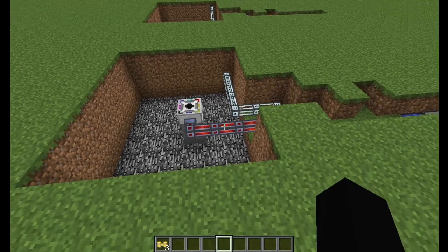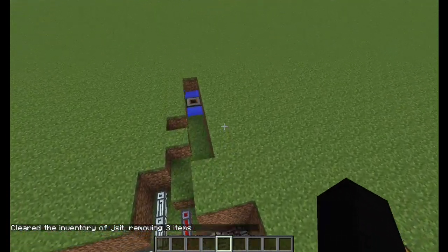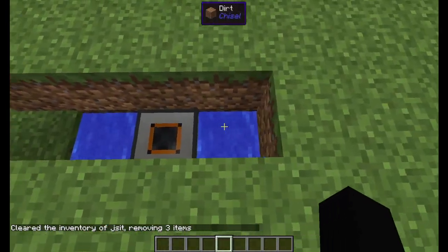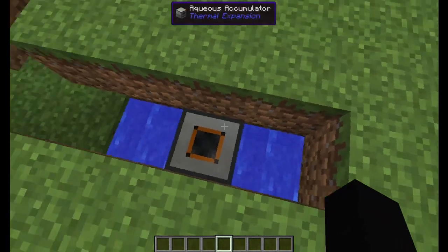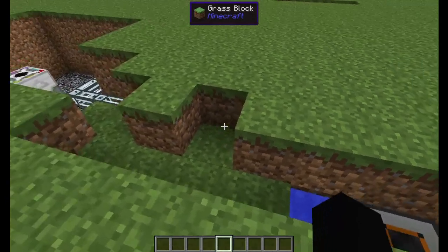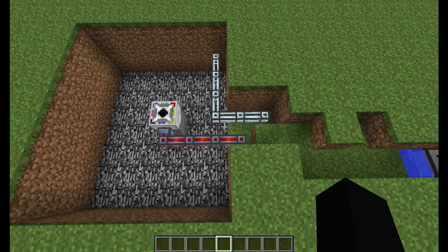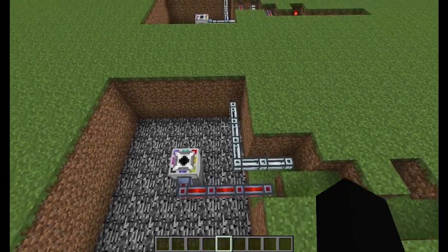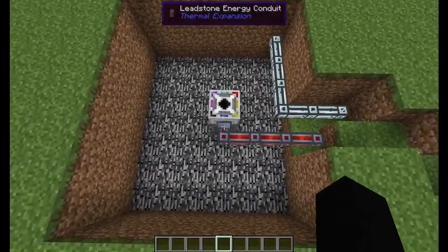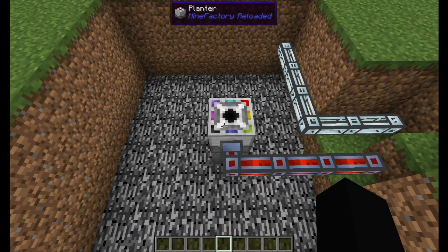The first thing you're going to do is carve this out of the ground. On one side you're going to need a two-deep hole that's three wide, put some water in it, and right in the middle put an aqueous accumulator. Then you're going to make this kind of catty-corner shape, and at the very end you're going to have a six by seven hole. Right here you're going to put a block — just whatever block — and then put the planter on top of it.